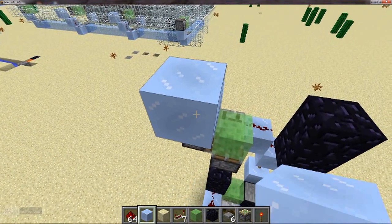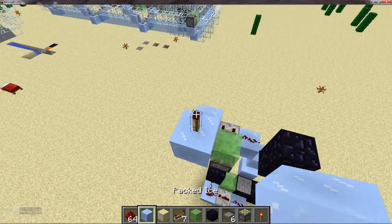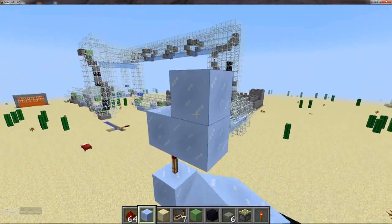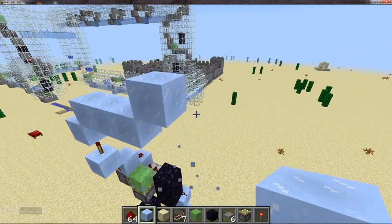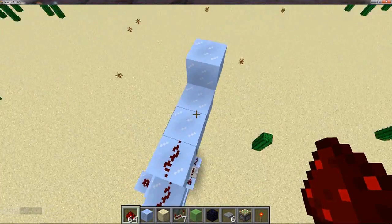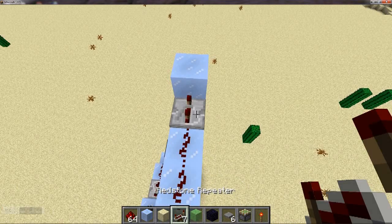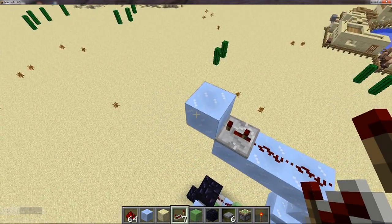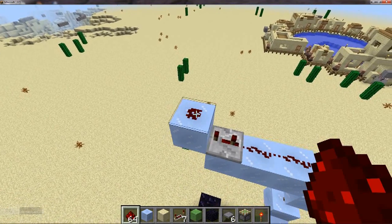After that we need a block on top of the piston, then a redstone torch, then an ordinary block, then redstone, and then ordinary blocks in this configuration. Now you basically spiral up with this design — I quite like it. It's quite nice to have a spiral all the way up. So you just copy this design for the whole way up for however high you want to go and it should work.